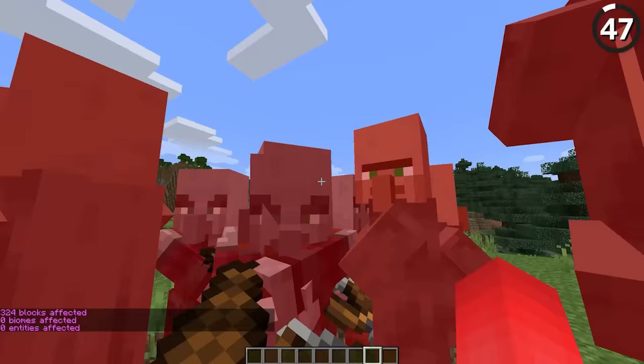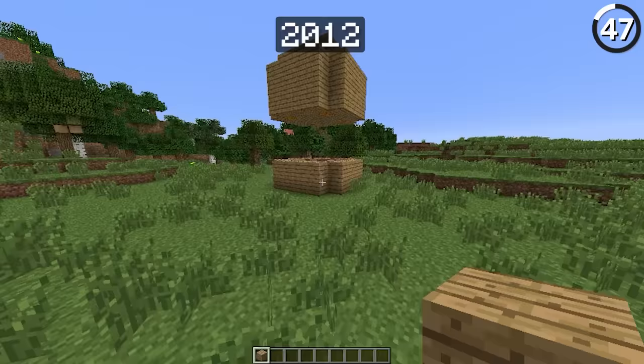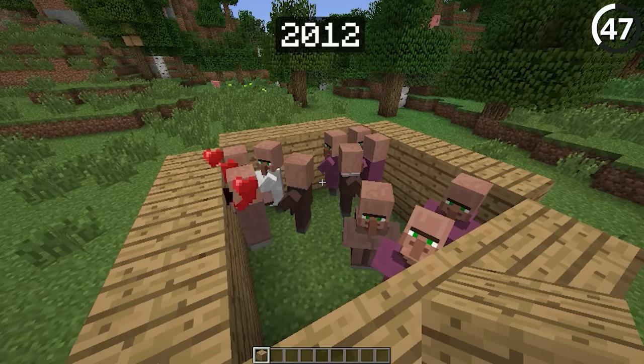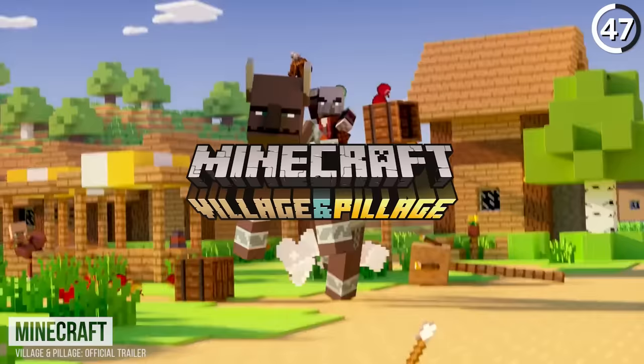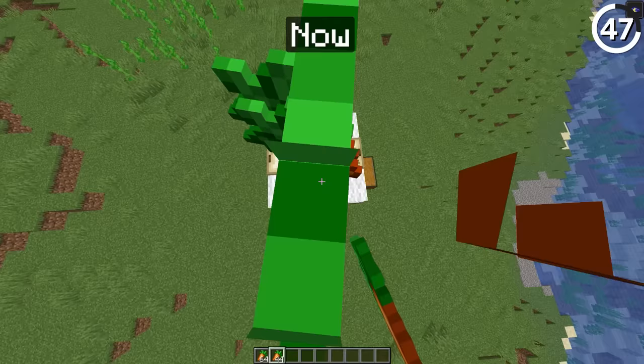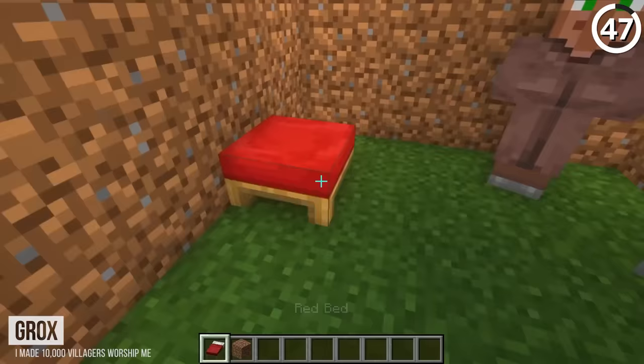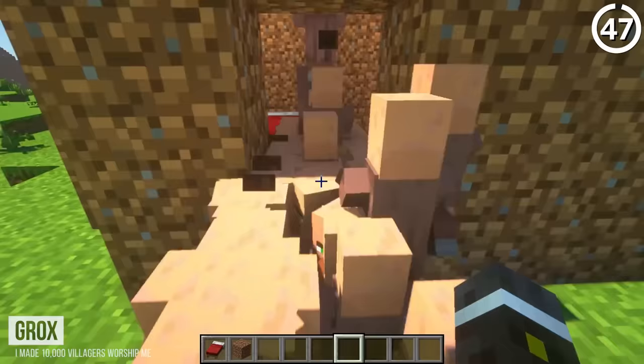It seems like as long as villagers have been in the game, we've been trying to exploit their spawning. In the past, all you needed was a door, a room, and a roof to run a villager breeder. Then as soon as we got the Village and Pillage update in 1.14 — supposedly to fix villager breeding — it instead required food and appropriate beds. Though both are very exploitable, so maybe it wasn't all that fixed.